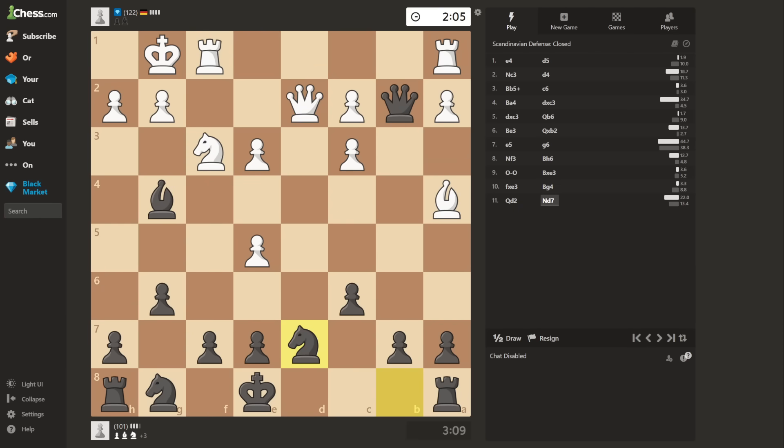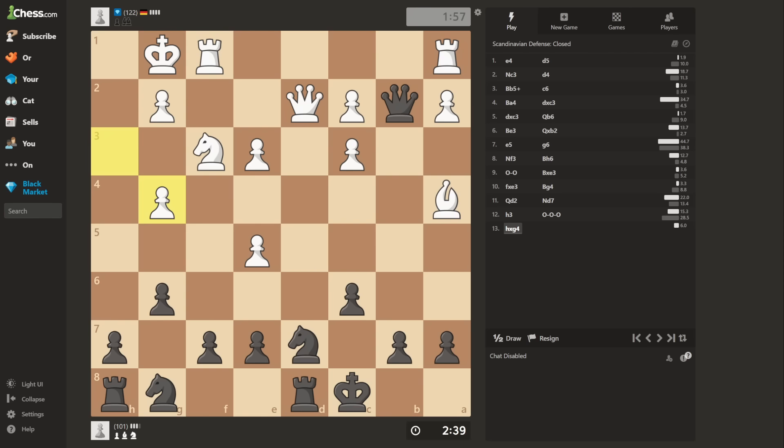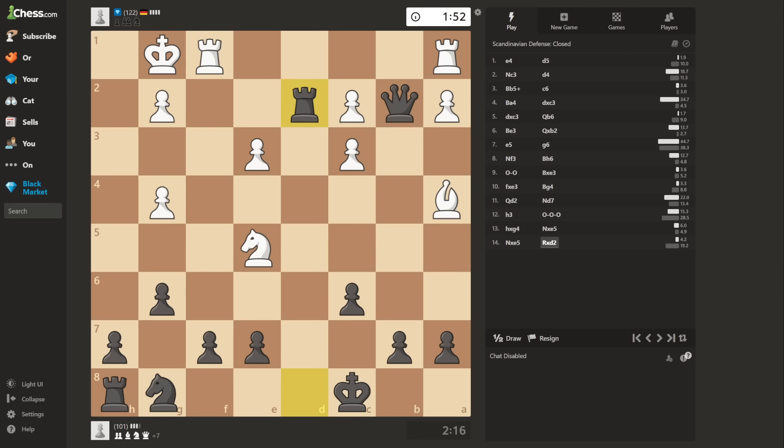Knight d7. H3. I don't have time to move that pathetic bishop. Long castle. It is almost move 14, but it's alright. In the worst case scenario, I can always sacrifice my queen to save the video. H takes g4. Knight takes e5. Oh no, my horsey. Rook takes a woman on a dark square — exactly on move 14. 19 is next, but I suppose we should better finish the game off before that.